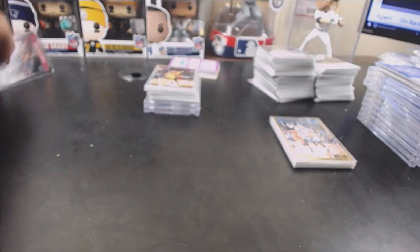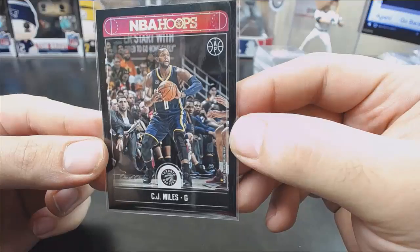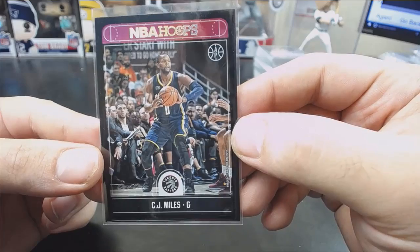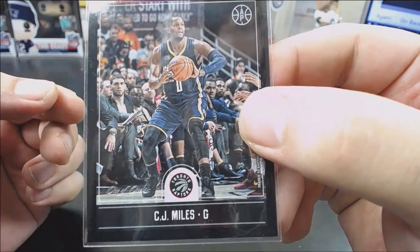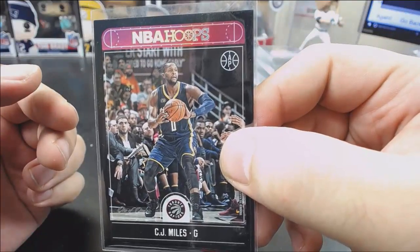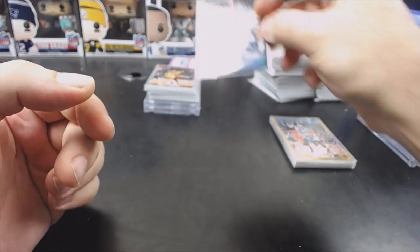Before I forget — in case number 5 we did pull a black 1-of-1 artist proof: CJ Miles. I'll get that in a mag case for you. 1 of 1, CJ Miles. Pretty cool. Makes me want to bust some more, but man, five cases to get that. Not bad at all.